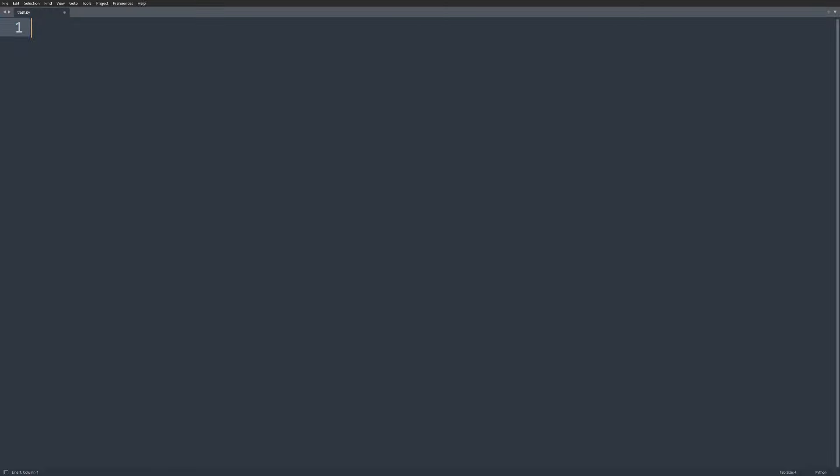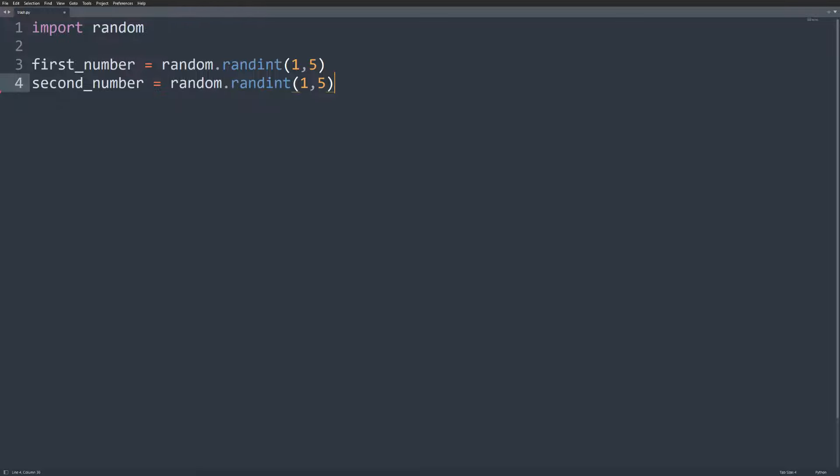Since we need to randomize stuff, import random. Our first choice is a random integer from 1 to 5, our second choice is also a random integer from 1 to 5, and then we only need to print them out. There is a small chance that the 2 numbers end up being the same, but if that happens we can run the program again — there is no need to waste our time writing more code. But before I was about to run the program,